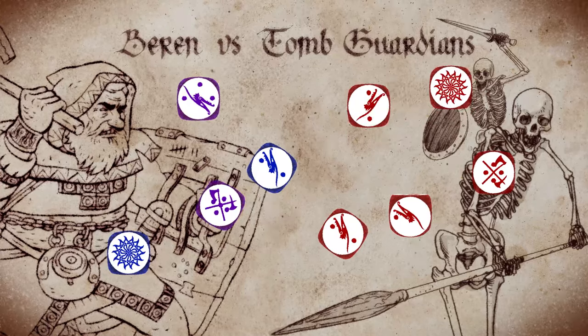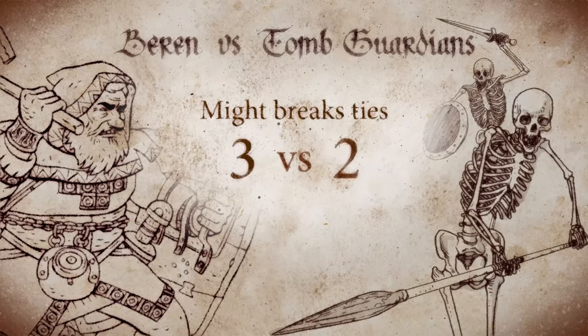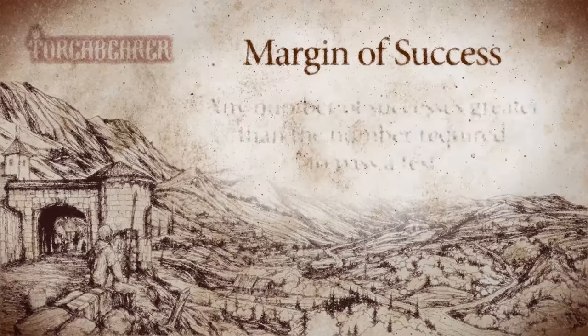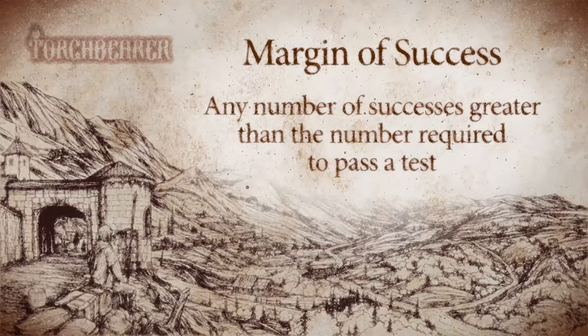In the case of a tie — as an adventurer, you have a might of three, and my Tomb Guardians have a might of two, so you break ties in your favor. Attack damages your opponent's disposition by one per margin of success. So with a margin of one, the Tomb Guardians take one hit point of damage.